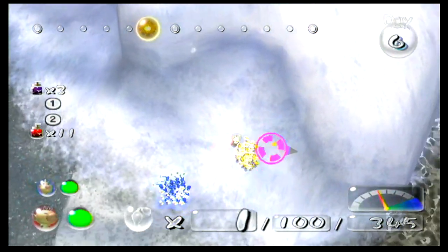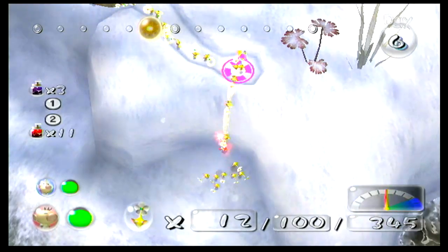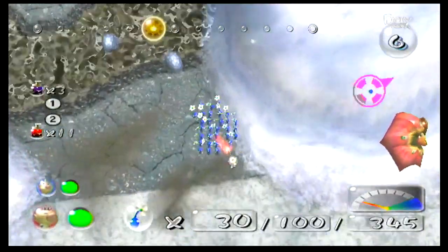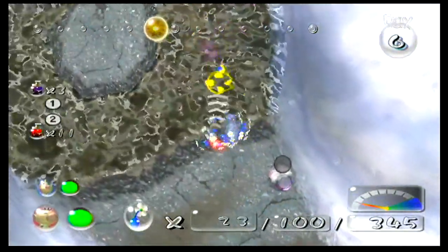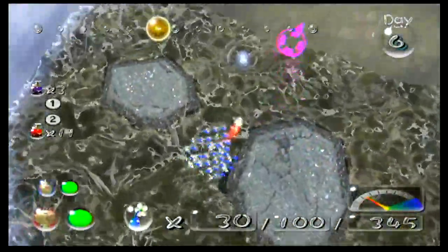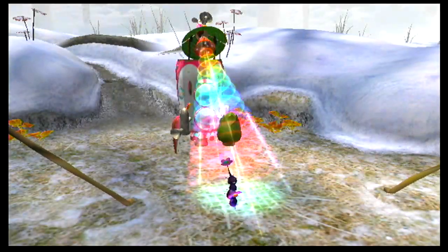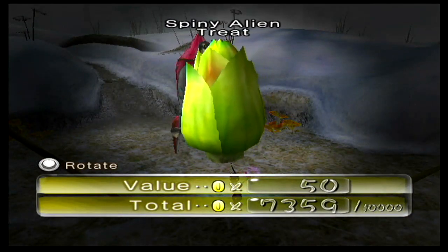You need your 25 yellows to get the treasure that's up here. I mean you can trickshot it with three purples but I'm not good enough at that. Now we need to separate the water dimples and take care of all the enemies in the lake. Here's our final water dimple — just swarm your Pikmin at it. And our final treasure is called Spiny Alien Treat.